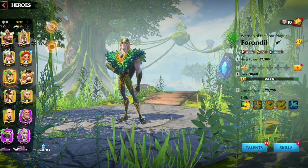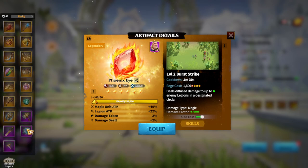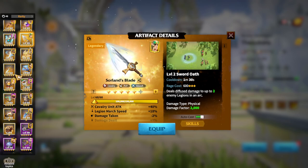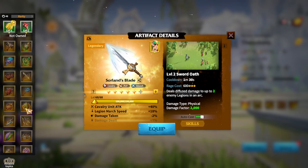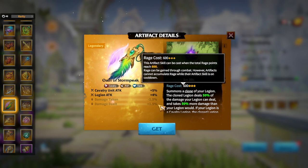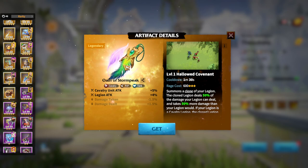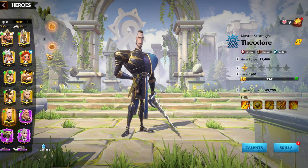For Theodore and Foreign Deal, what artifact is appropriate? You have many choices — Kingslayer and Sorland's Blade from normal keys are great, and if you have an extra artifact not applied to any cavalry hero, those two are totally fine. For epic artifacts, Spring Blades works again, and Storm Peak is also an option — the skill might not be that great, but the cavalry unit attack bonuses are quite important. You still have a lot of choices for the Theodore and Foreign Deal play style.